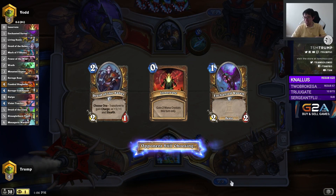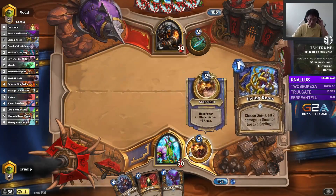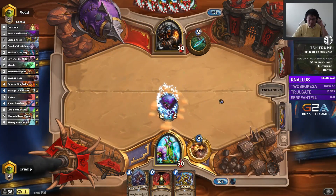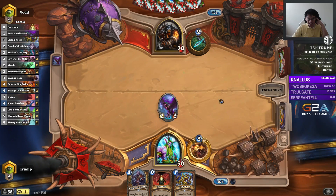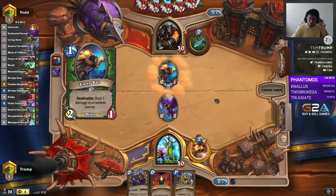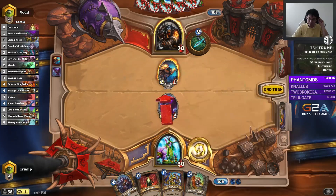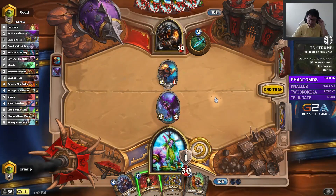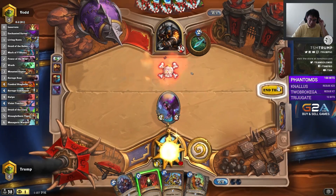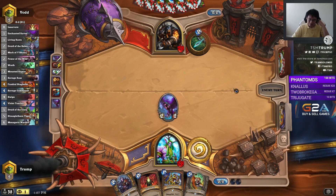Alright, this is more like it — curve stuff. I guess I haven't curved as well as I would have liked in those last games. This curve feels like much better success. I can do Innervate, Druid of the Saber, but I think I'm going to save the Innervate for the Tiger. Is that a Huffer in Menagerie Warden's picture? Maybe.